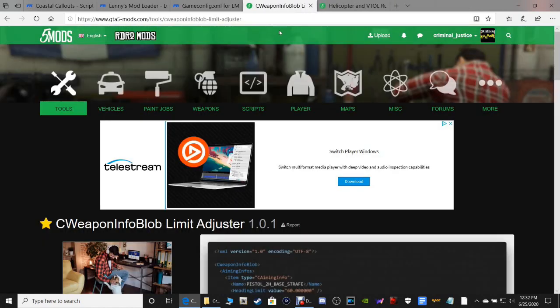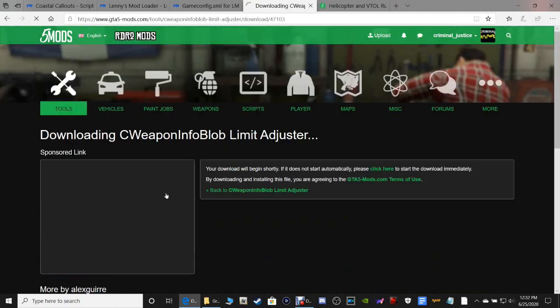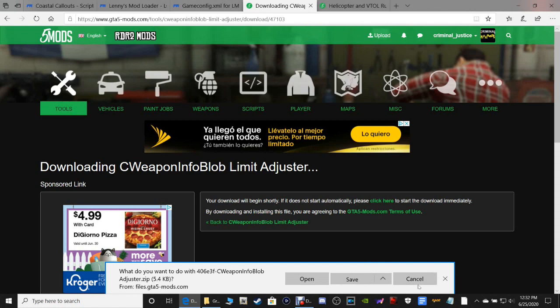Moving on to the next one, it's going to be our C-Weapon Info Blob Limit Adjuster. We're going to need this as well. Click Download. I'm going to show you guys how to install every single one of these mods. Save it where you want. This will put it in your Downloads folder. This will save it where you want to save it.